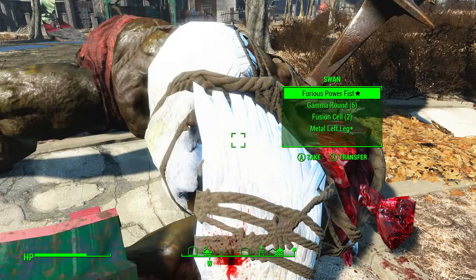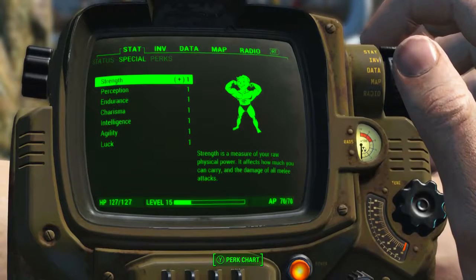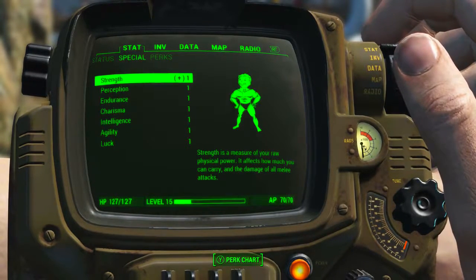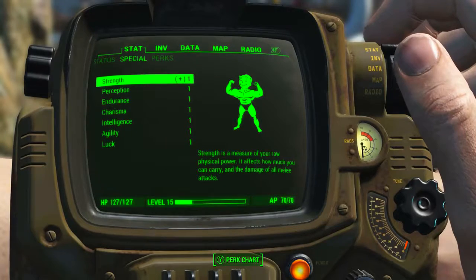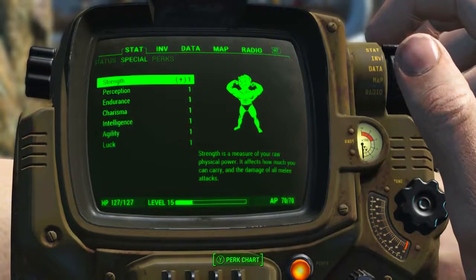Once this ugly duckling has been defeated, we will find the Furious Power Fist on Swan's body. Before we take a look at the weapon, I'd just like to clarify I have no perk effects applied, and I've also reduced all of my character's stats down to one, namely strength, which affects the damage of all melee attacks.